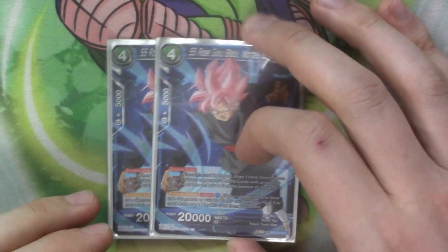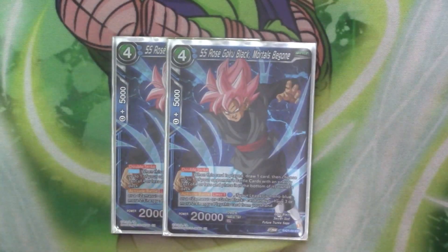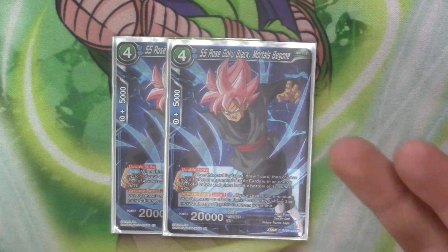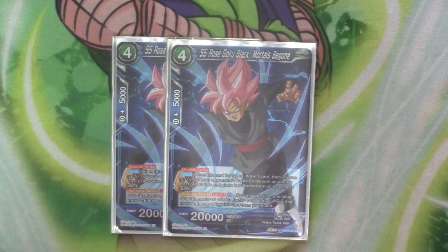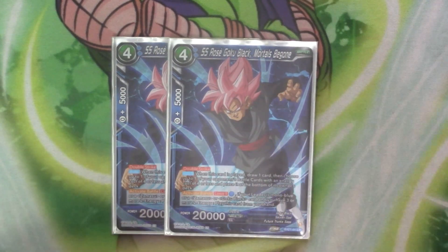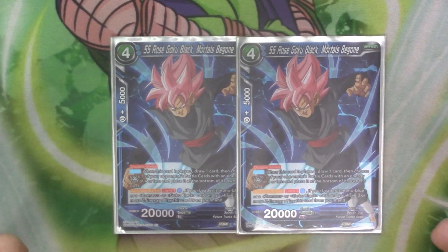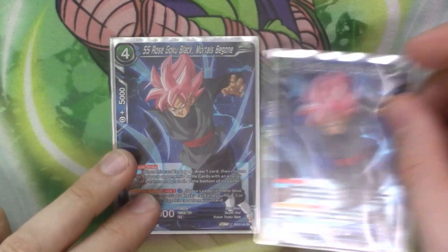We've got four-costs now. We've got two copies of Goku Black Mortals Be Gone. Again, this is just a blue staple — 20k, double strike. It's got auto when it's played: you draw one card, choose a post battle card four or less, send it to the bottom. And it's got active battle, limit one, pay one blue. If the leader is a mono blue card, or Zamasu or Goku Black, and you have three or more Z-energy, you play this out. So hit three Z-energy, pay blue, play this out, draw a card, spin the card, and then you have a 20k double striker. Again, something you can run more of in the deck — I just find that two is a nice handy number.